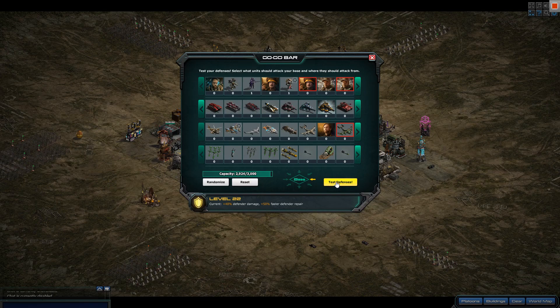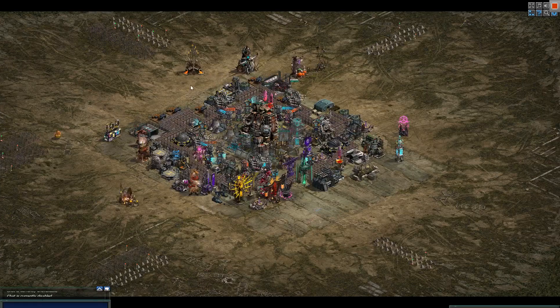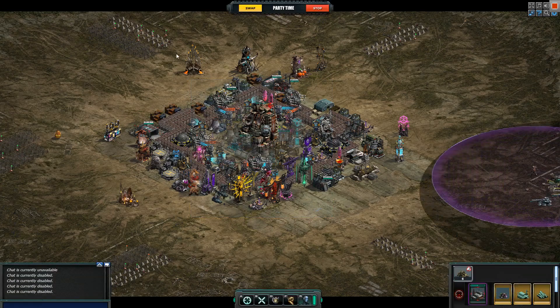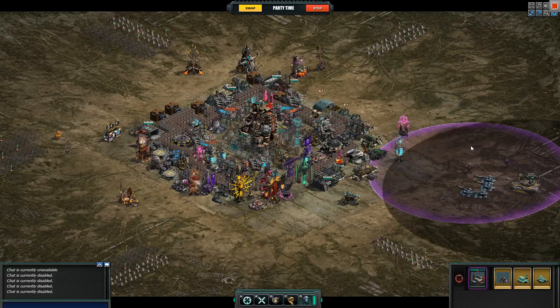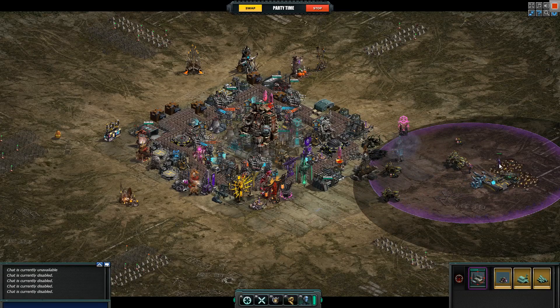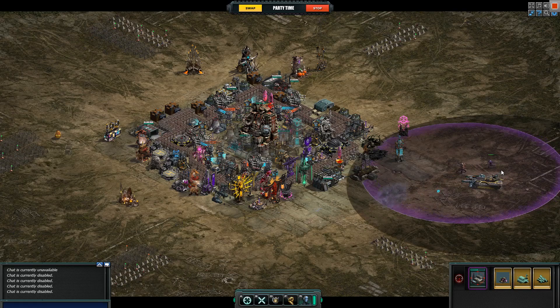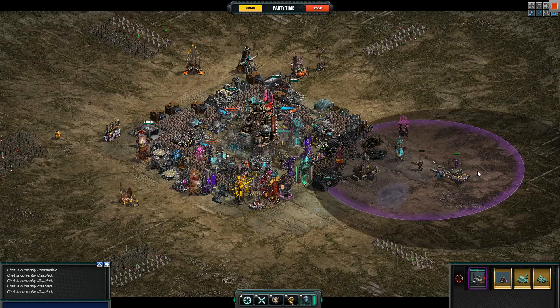Let's attack from that side and test the defense. There we go — we'll just rush, we'll just rush attack. Let's see how they do. They don't care about dark storm, but they obviously do care about Sarkis. Look at them. I'm very pleased — they killed a few hovers, they killed a destroyer. That's pretty good.